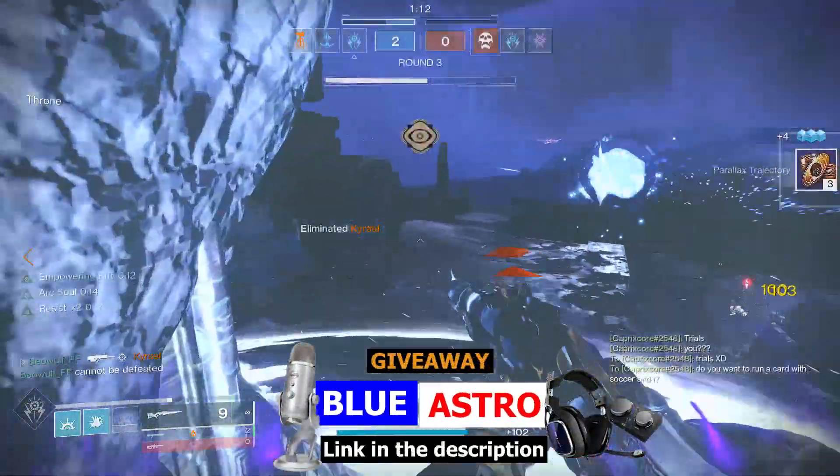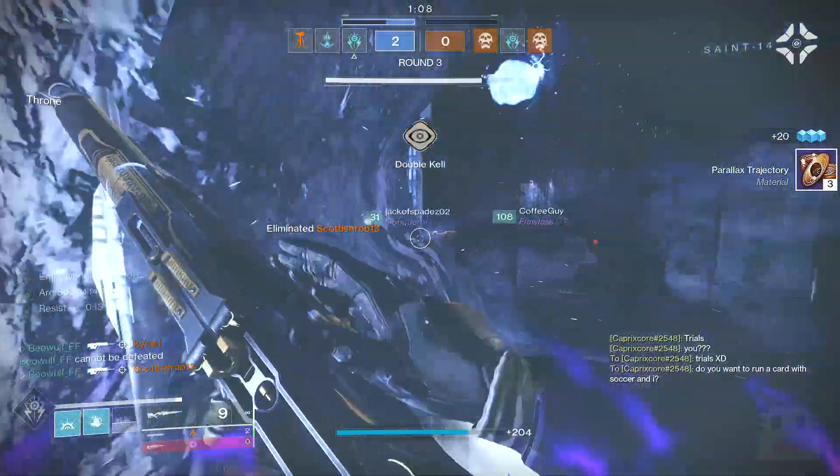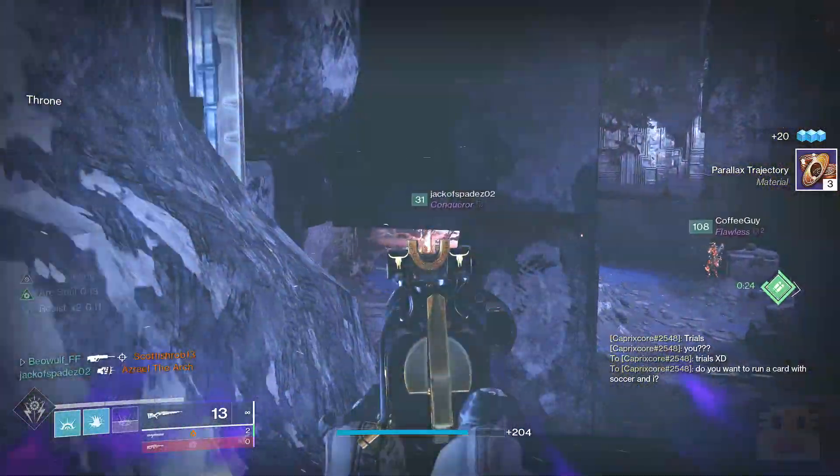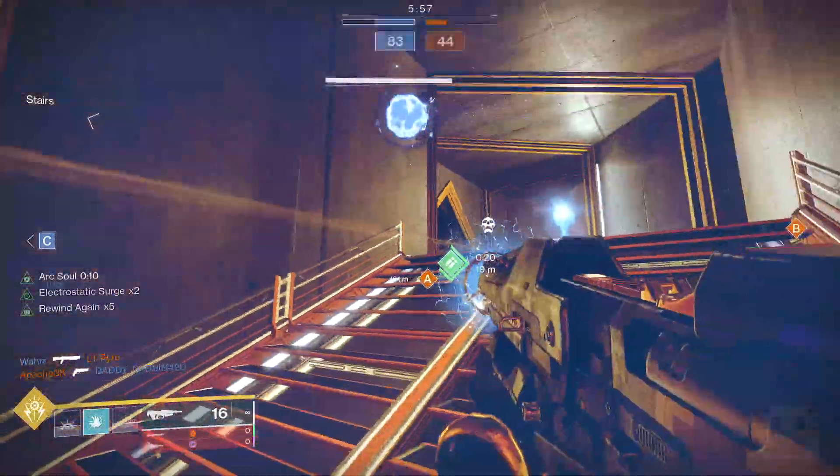First up, the class and subclass is going to be Warlock Arc Attunement of Elements, which again is the Bottom Tree Arc. With that, I like using Healing Rift with either Storm Grenade or Arc Bolt Grenade. I like Storm Grenade because it does the most damage, and then of course Burst Glide.